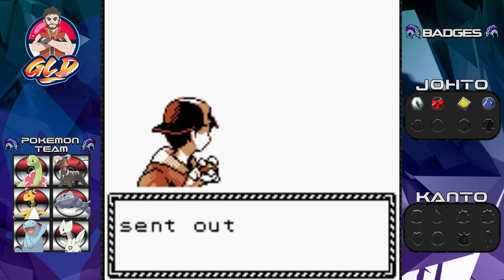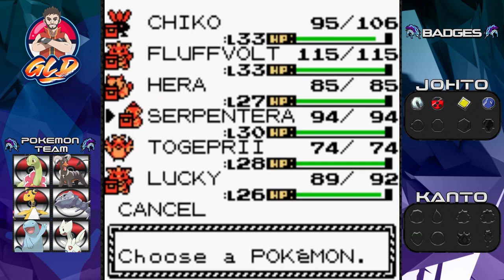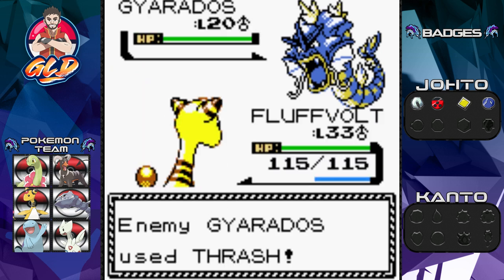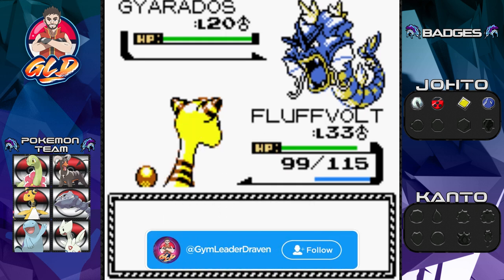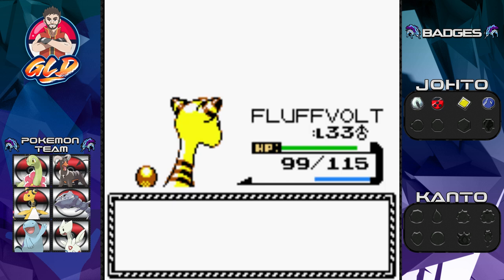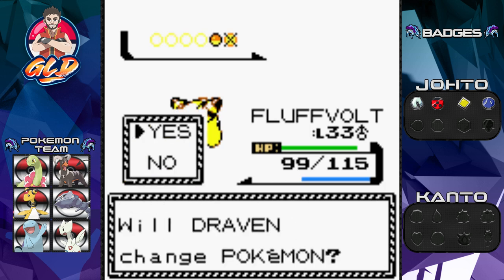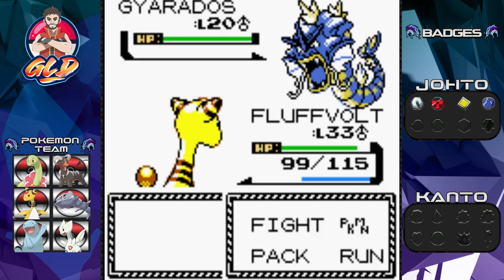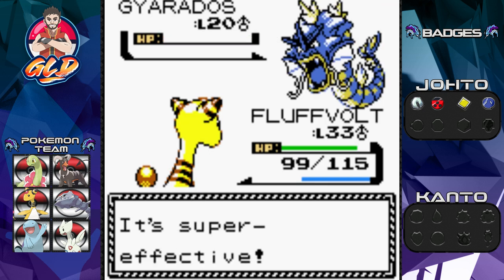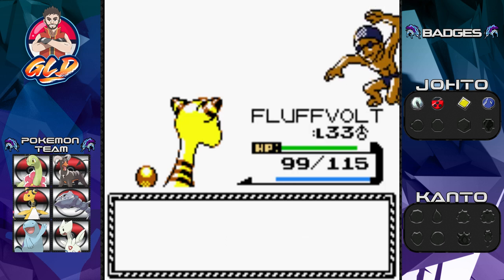Here's Swimmer Kirk coming out with his Gyarados. Let's switch to Fluffful and go straight for a Thunder Punch. Gyarados has Thrash, which is kind of lame — you can't naturally teach Gyarados Thrash through level-up, you have to capture another Gyarados to get it, which is odd. Thunder Punch takes out the Gyarados, and Serpentera finishes the battle. Kirk has been defeated.